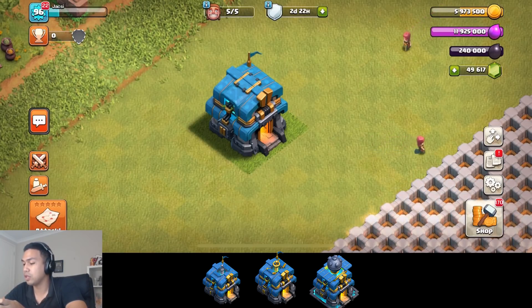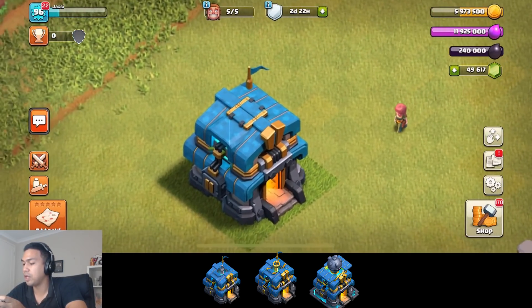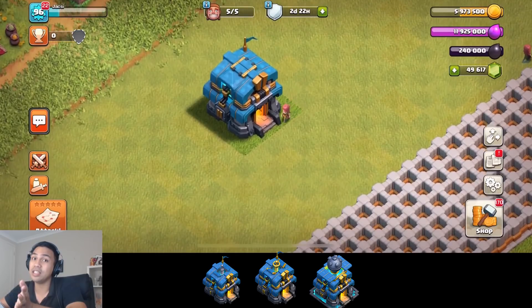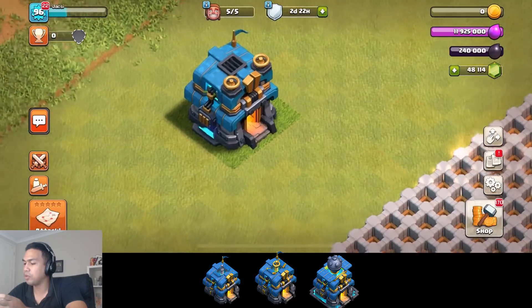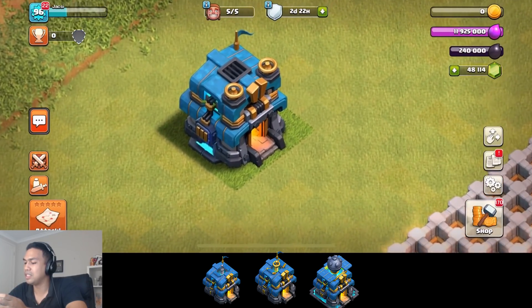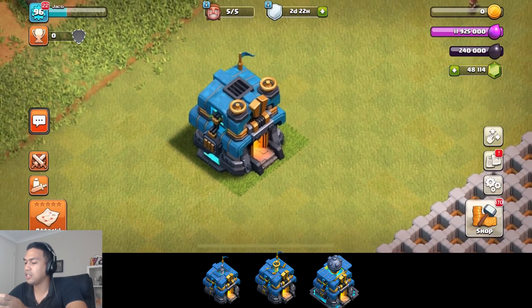Town Hall 12 level two is looking sweet. It has a little bit of a different roof up there. Obviously that's where the Giga Tesla is going to be popping out. Let's go into number three — here's number three. The roof is a little bit different, and that's looking pretty sweet.